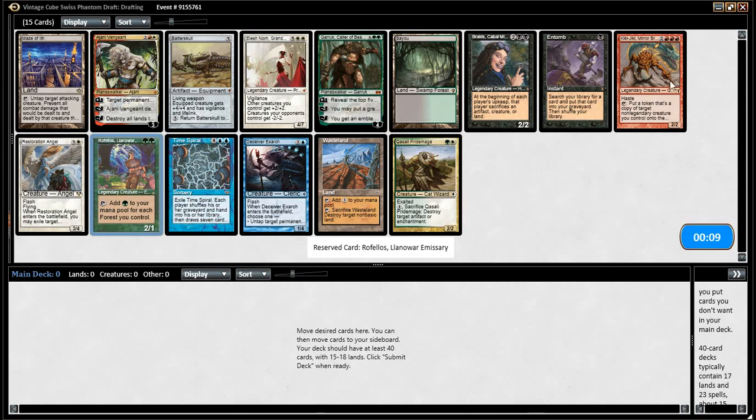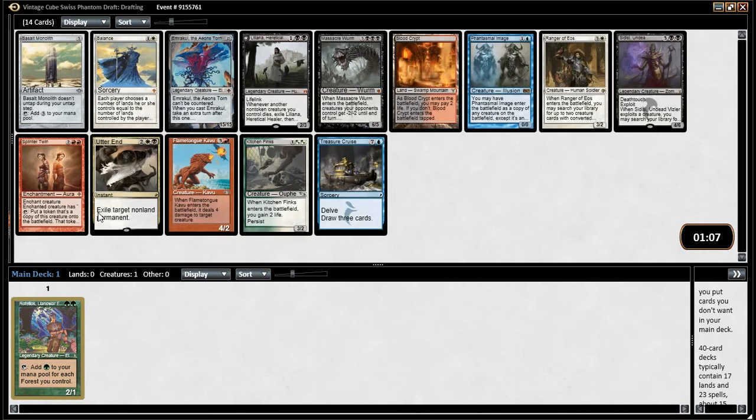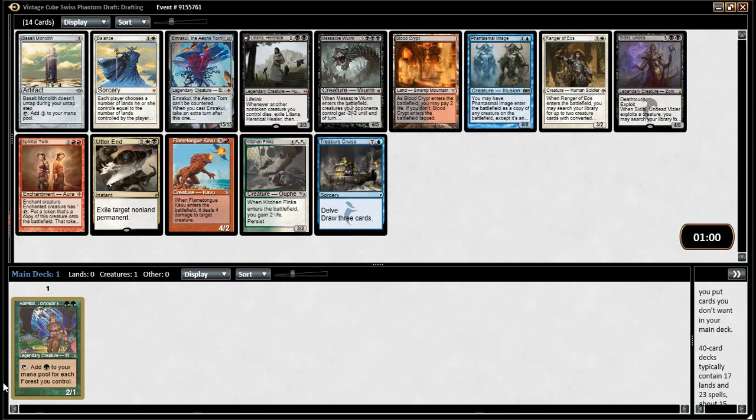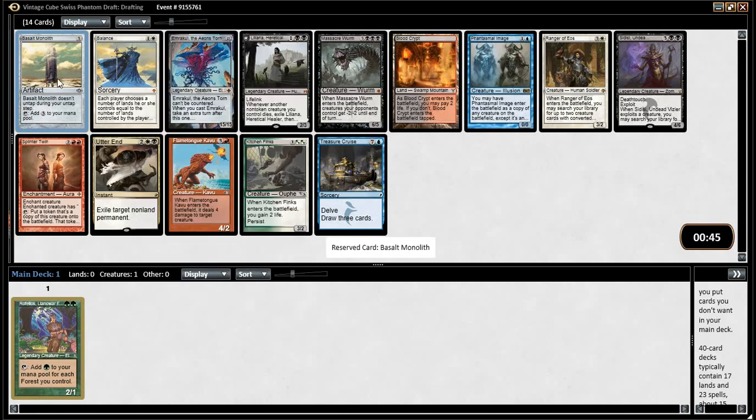Norn is very strong in the Reanimator decks and sort of in the Esper Control decks. Basalt Monolith goes into the ramp deck. Emrakul — how ramp are we going? You don't ramp into Emrakul. I mean, Raffellos and Mirari's Wake are the way to do that. In terms of this pack, there's literally zero green cards except for one half of Kitchen Finks. Probably Basalt Monolith is where you want to be. I think Emrakul's the wrong way to go in the green decks — that's shooting too high.